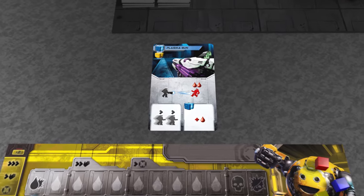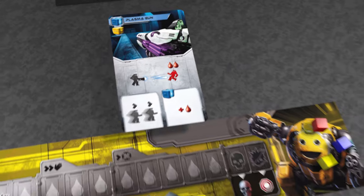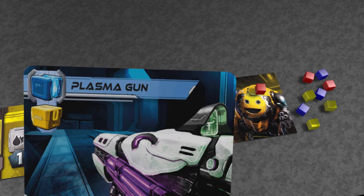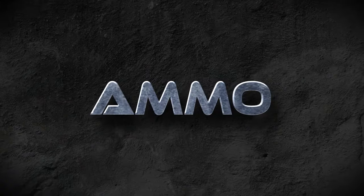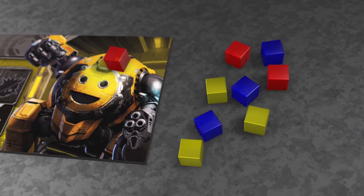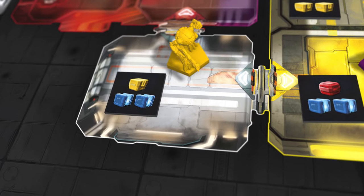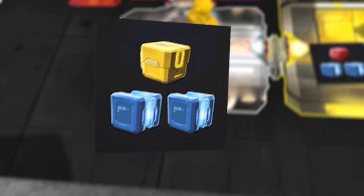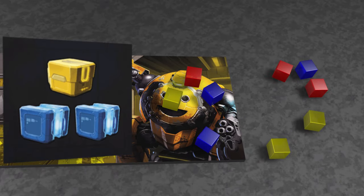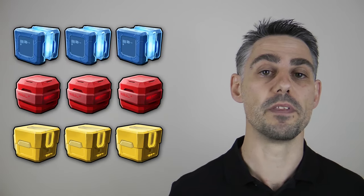Once a weapon is used it stays face up on the table until you reload it. This is done at the end of your turn by paying the cost in ammo cubes shown in the top left of the weapon. The plastic cubes represent three different types of ammunition. You'll need more ammo as the game goes on, and you get more of it by using the grab stuff action on a space with an ammo tile. According to what's shown on the tile, move cubes from your own reserve into the ammo section of your player board. You're limited to having at most three of each type of ammo during the game.